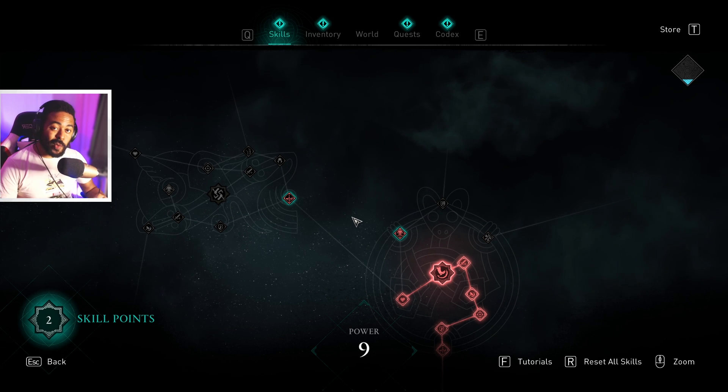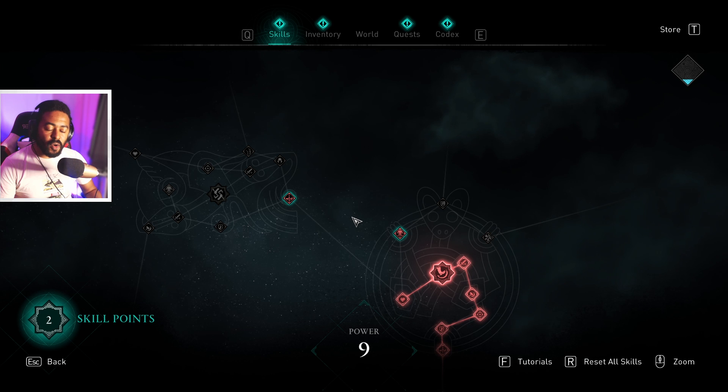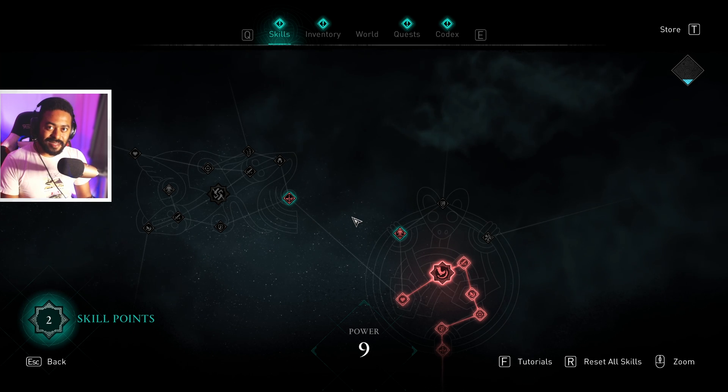What's up everybody, it's your boy BuzzFeed here. We're gonna be playing some more Assassin's Creed Valhalla. So in the last video, we had a vision of Sigurd — our adopted brother — with his arm cut off and a wolf staring at us menacingly. We were told by the visionary of the village that we were going to betray Sigurd at some point in time.